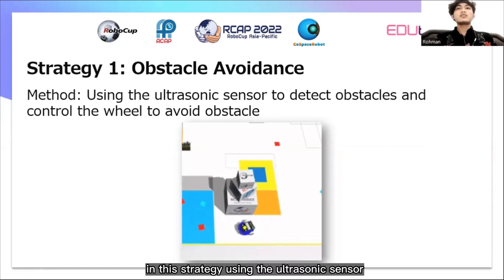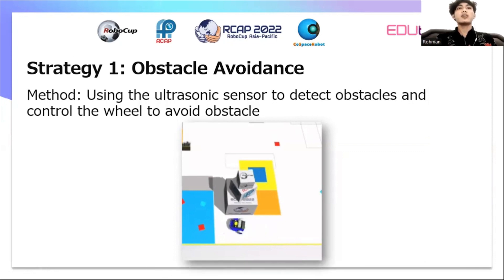The first strategy is obstacle avoidance. In this strategy, we use the ultrasonic sensor to detect obstacles and control the wheel to avoid obstacles, as shown in this video.